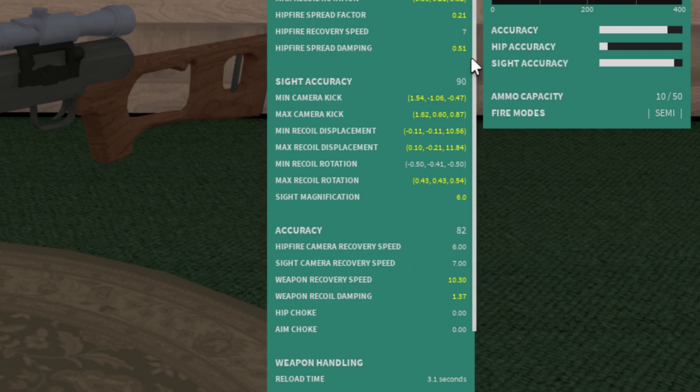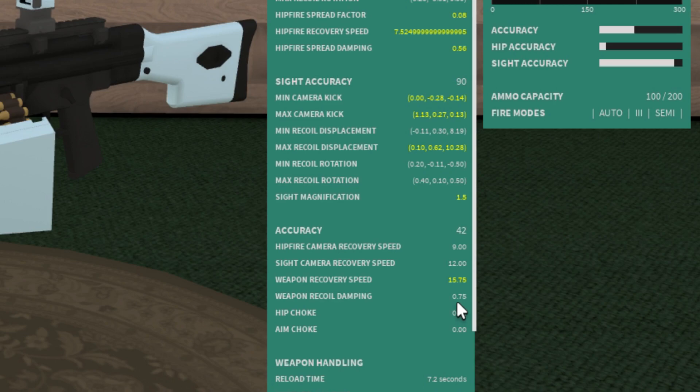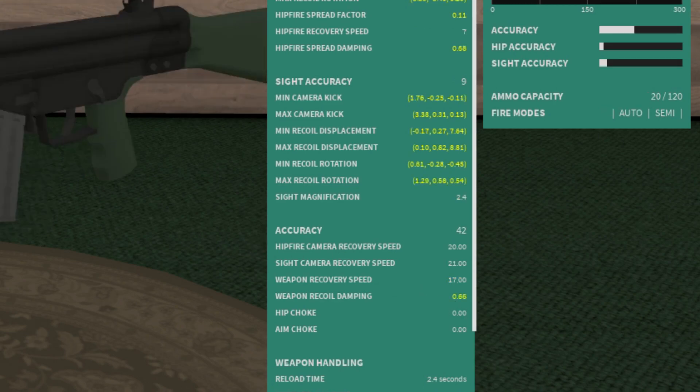Recoil dampening, like I mentioned before, basically means how abruptly your stats are going to affect your actual recoil. The HK21 has a lot of dampening, which means the recoil is going to move pretty smoothly. For hip choke and aim choke, this pretty much only applies to shotguns unless you're using something like duplex ammo on your TAR-21.